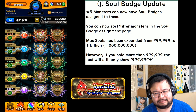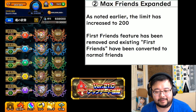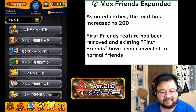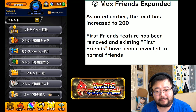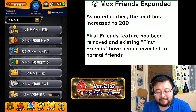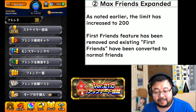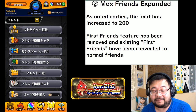As was promised earlier in the year, the friends maximum count has been expanded to 200, so you can now get 50 more friends. Also with this update comes the deprecation of the 'first friends' feature — you had up to 50 of those where the first person to become friends with someone got a special newbie marker and they existed outside the regular limit. All of those first friends have now been relegated back to being just regular friends, so it's a flat 200.